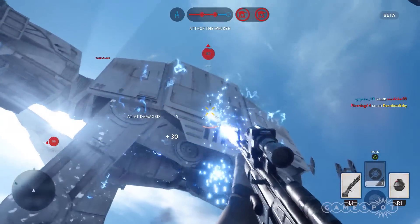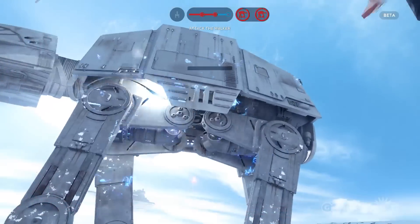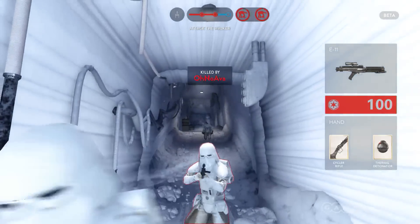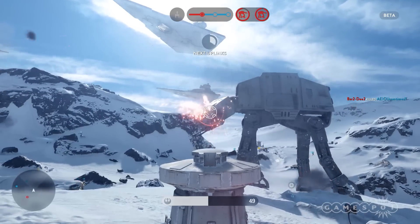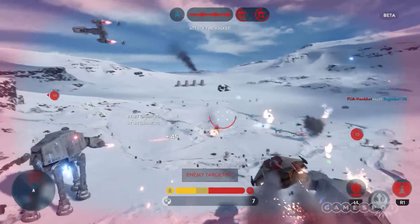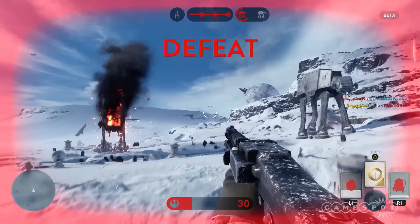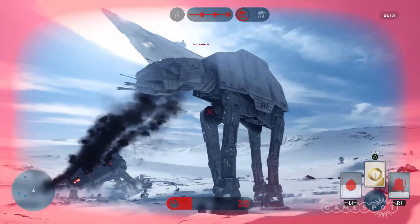Your team will also need to use ground turrets and air assets. And while you're doing all this, you'll be getting shot in the face by stormtroopers, AT-STs, and the walker itself. Basically, just shooting the walker with your primary is never going to cut it. You have to do significant amounts of damage in each of the three map sections. Rinse and repeat three times and you'll probably lose, until this gets some rebalancing at least.